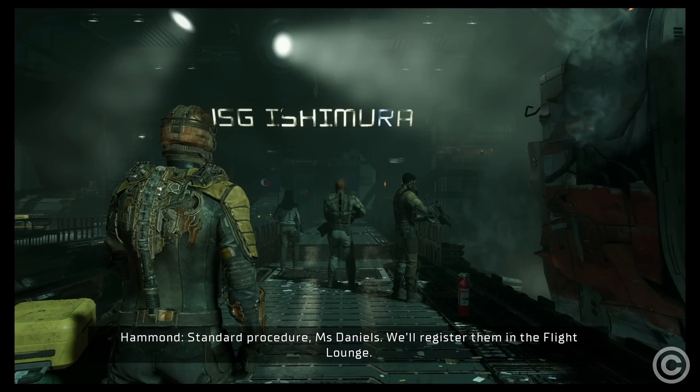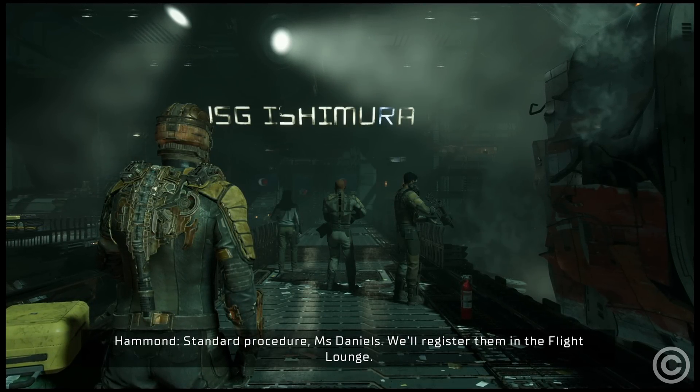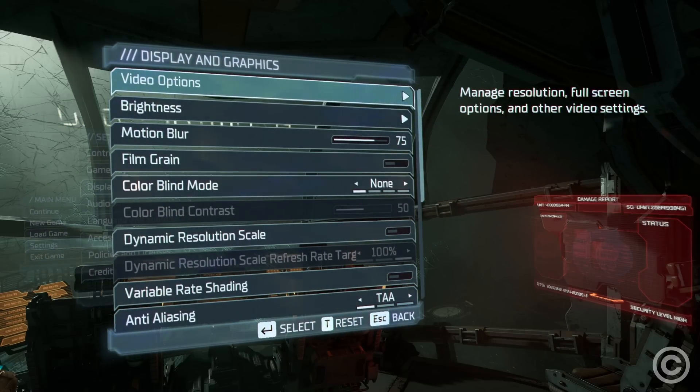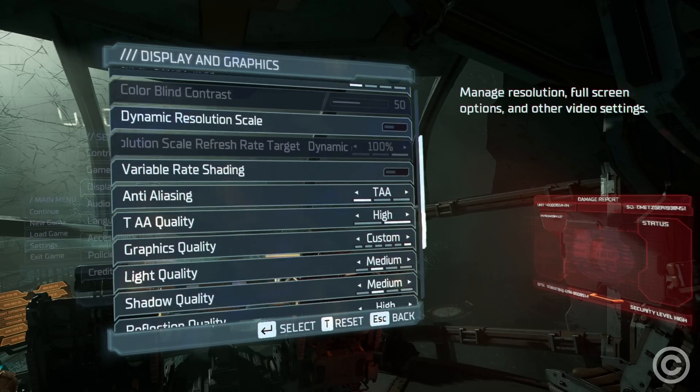This is the 1080p frame we captured on the 12GB desktop 3060. The visual issues will be pointed out as we explain how it was processed on the GPU. These are the settings that were used for the capture.